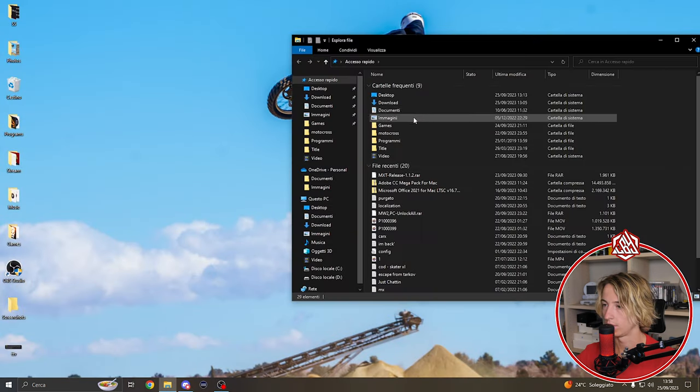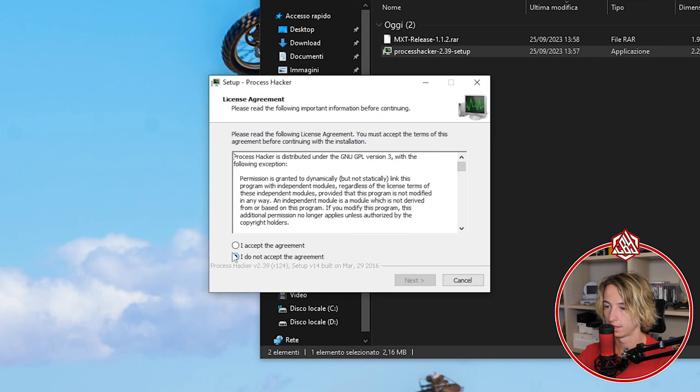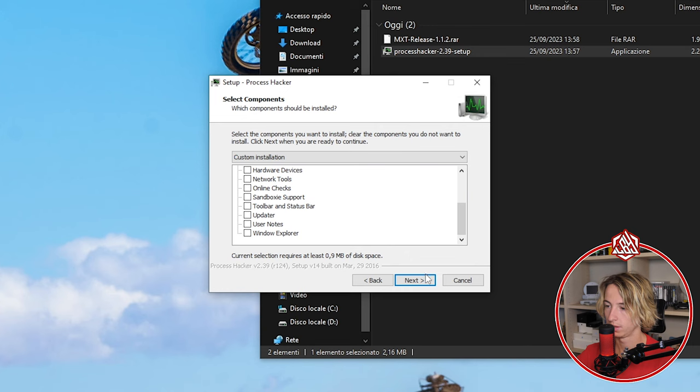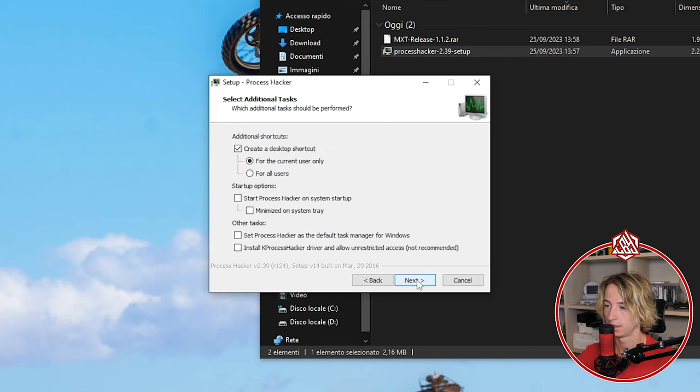The first thing to do is double-click on Processor Hacker, click 'I accept the agreement,' go on next, uncheck all the boxes, and click next through the installer.